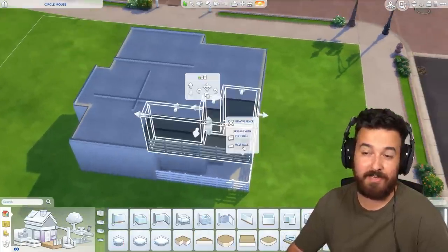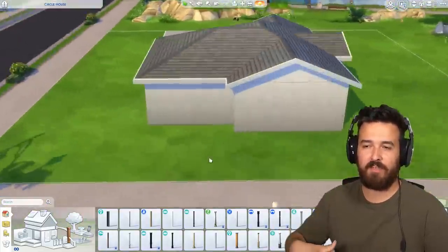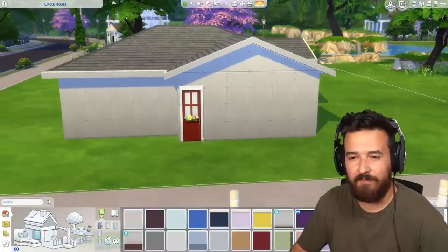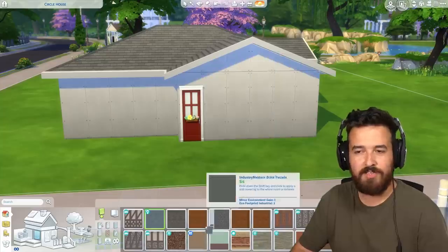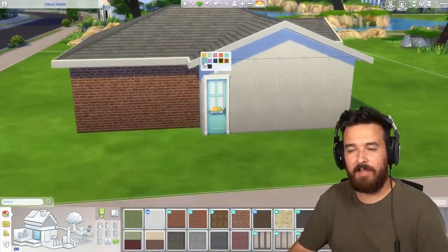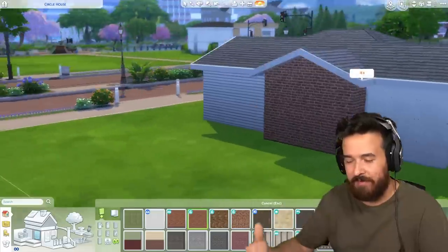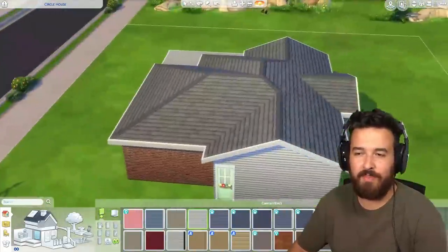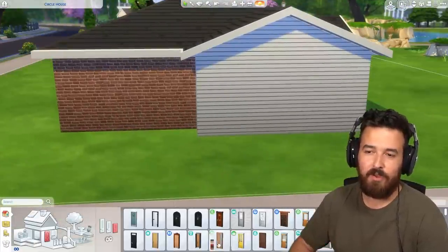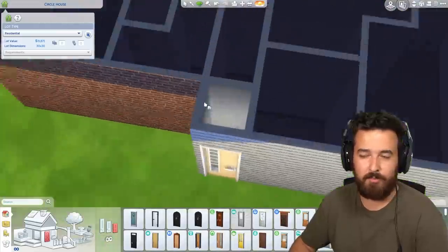It starts off looking like a very generic house on the outside, but I wanted the exterior to reflect what we were going to unveil on the inside. The one tile room would be perfect just as an entrance — it literally has nothing in it, just a door and an archway. Then it goes into another hallway which is the two tile room, and I ended up putting a mirror in that two tile room so it had a little bit more of a use.